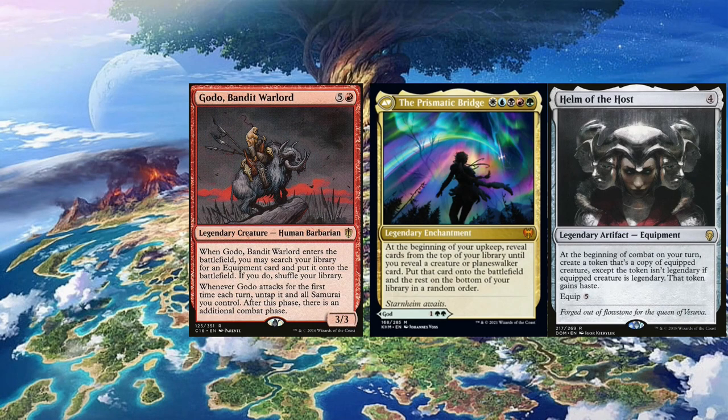The positive things for this deck are that it's all five colors, so you have access to all the cards you want to play, and it's super consistent. You don't need to tutor anything — you just need to cast the commander enchantment and pass turn, and you have the win on your next turn.